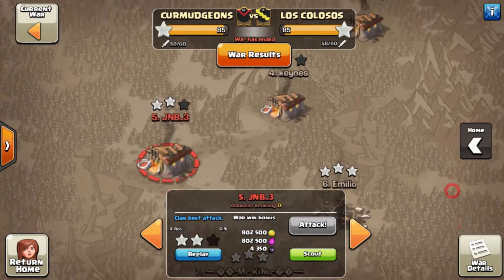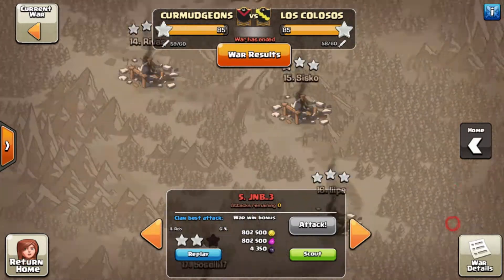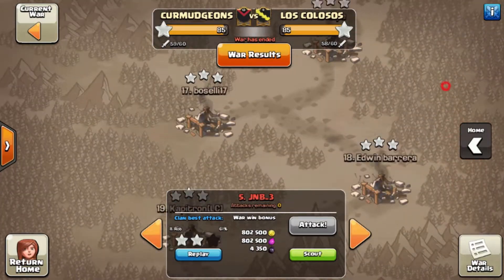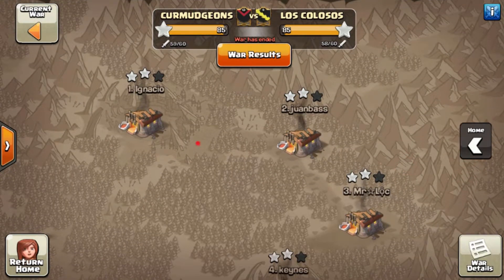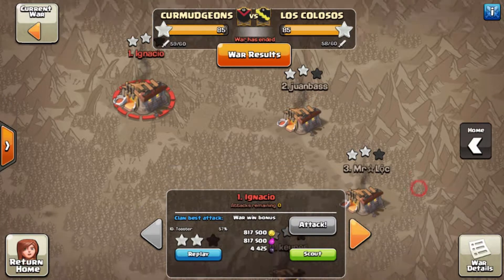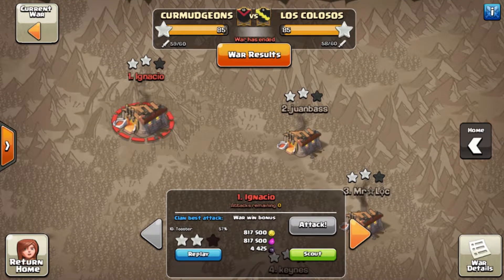They were able to beat us because they did a couple of 11v11s and got a high percentage on a good amount of our Town Hall 11s. Unfortunately we weren't able to reciprocate that, which cost us the win, but we came pretty close. We had some 10v11 2-stars, one 11v11 triple, and the 9s and 9.5s did a good job clearing all the 9s. We were just unable to come back on percentage by 2-starring the 11s high enough, but it was a really good effort by our clan.